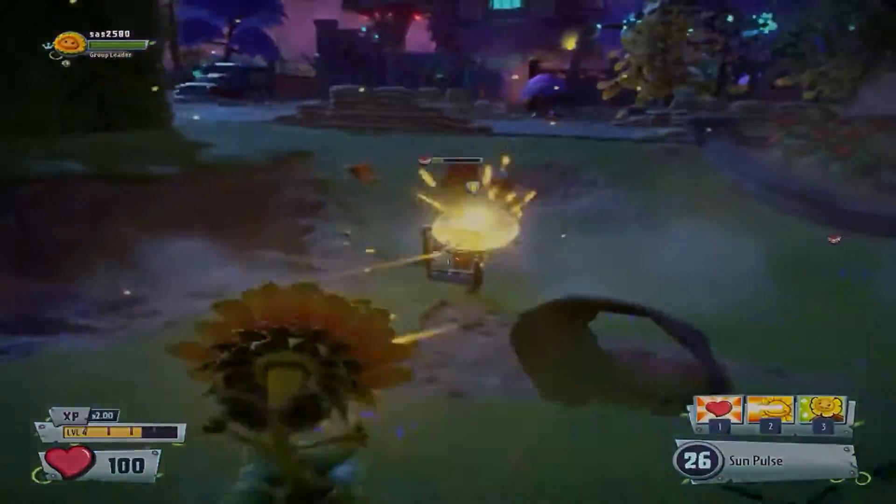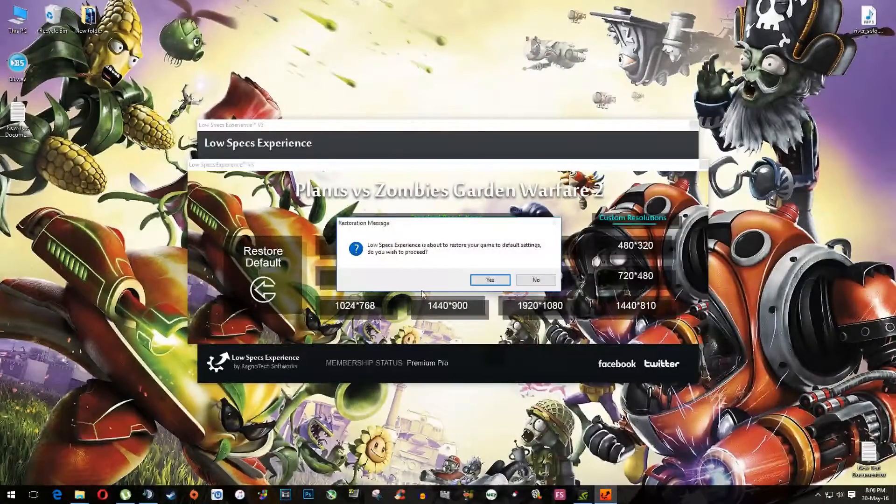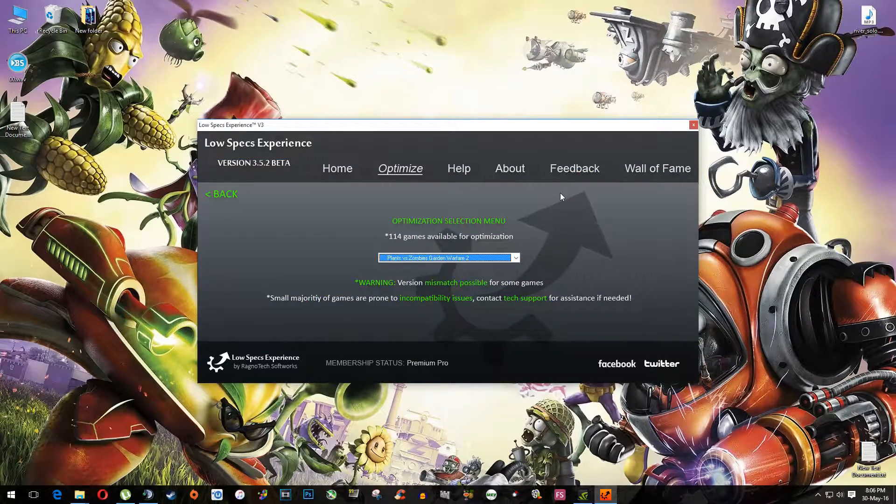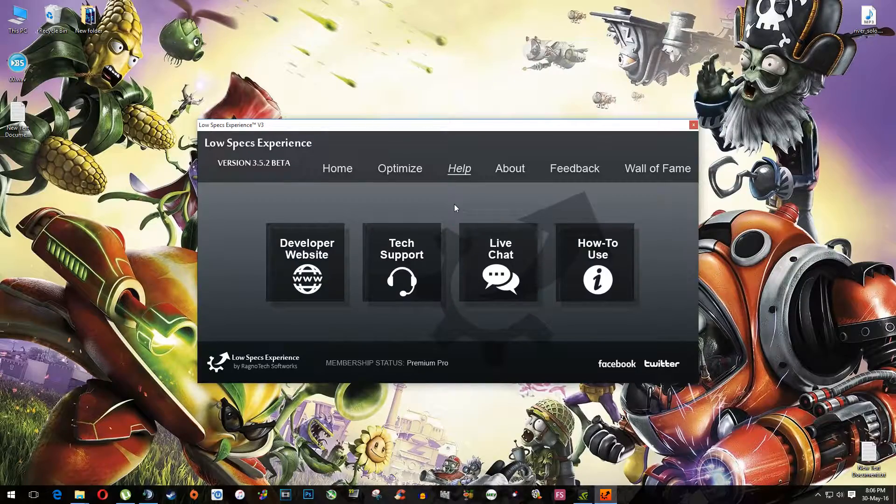If you are not happy with these results or the local graphics, you can always restore default game settings. Head back to Low Specs Experience and select Restore Default. Also, if you have any problems, questions, or anything to ask related to Low Specs Experience, make sure to do that through the Help tab and we'll gladly answer all of your questions, usually under 24 hours.